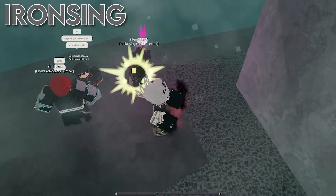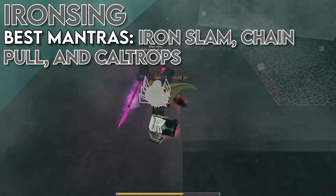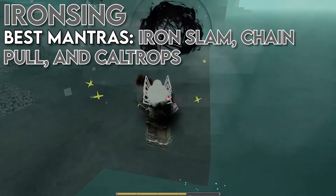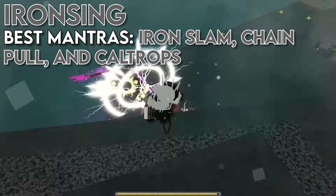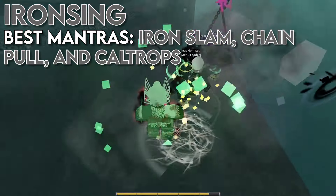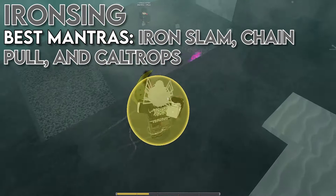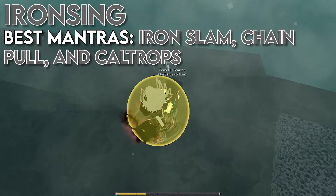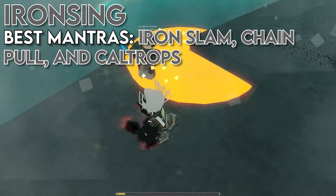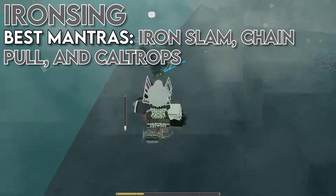In my opinion, the Deep Spindle or the Katana are probably stronger at the moment. Moving on, the next attunement we have is Iron Sing. Iron Sing is an attunement that has a lot of very unique mantras with kind of unique abilities, but the best three in my opinion right now are Iron Slam, Chain Pool, and Cultrops. If you're going a main Iron Sing build, Iron Slam is just a super strong guard break right now — if you put Stratus and Cloudsons on it, it has one of the biggest hitboxes in the game for a guard break, making it super reliable and unique. Chain Pool is probably the most surprising pick for some people, but it's definitely one of the most underrated Iron Sing mantras — it's super quick, has relatively good range, and if you land it, you can pretty much guarantee an M1 will land assuming you're on a fast enough weapon.